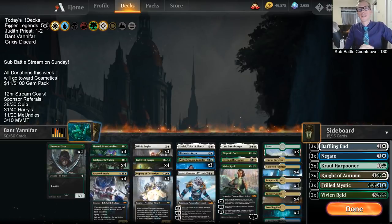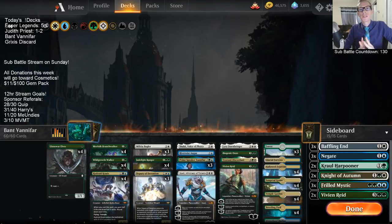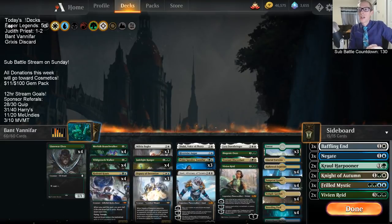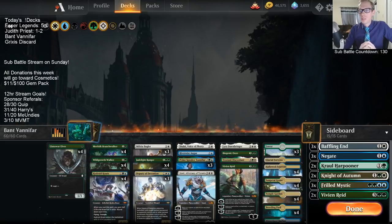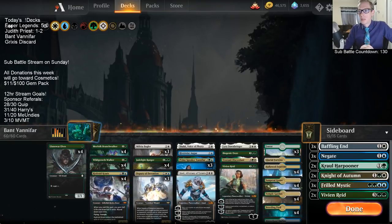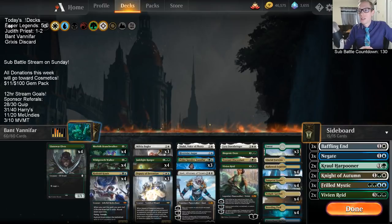Welcome everybody in Twitch chat and on YouTube for Bant Vanifar. We played a Bant Vanifar deck about three weeks ago — it was a donation deck and we did well with it, getting five wins, but there were some cards that felt a little off. We made some tweaks to the mana base and a couple of other things with Twitch chat. One of the new additions is a couple of planeswalkers in the main deck — an Ajani and a Vivian Reed.